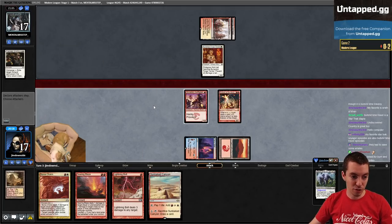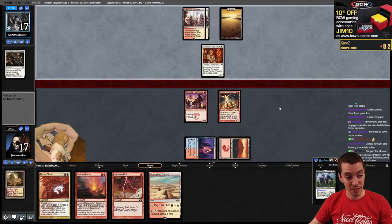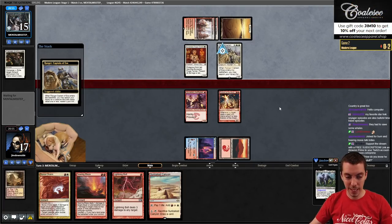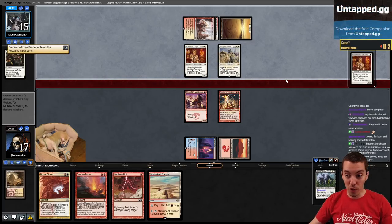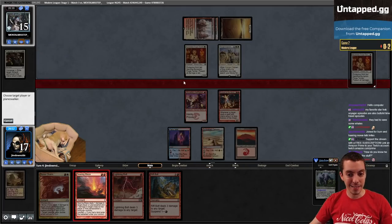Playing Eidolon on an even board state with no way to attack really sucks. Tap three for a Ranger-Captain of Eos - take three. Another Forge Tender? What are you doing to me? Searing Blaze - yeah.